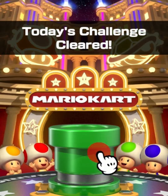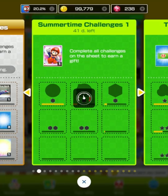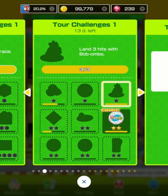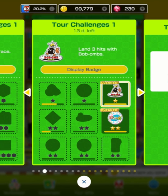Good score! Today's challenge cleared — oh okay, the daily challenge. Participate in a race — done, nice, Summertime challenges. Land three hits with the bombs — I had several bombs circling me right there, that was pretty good. What's next? Cheap Cheap Island, new stage. Let's use the new Daisy and the new everything — I got it all, let's race.